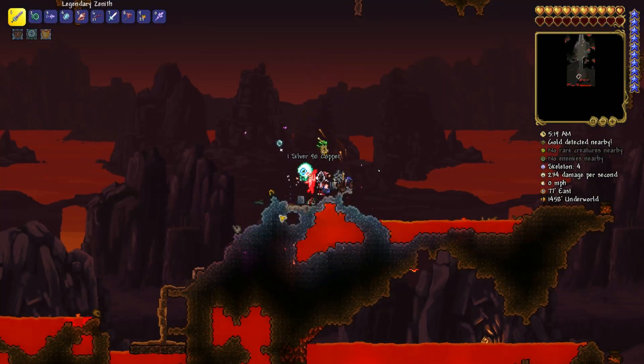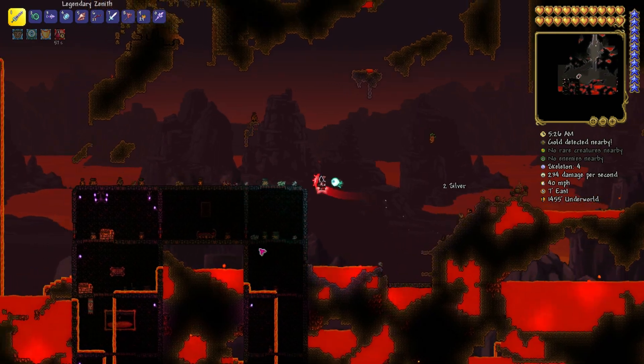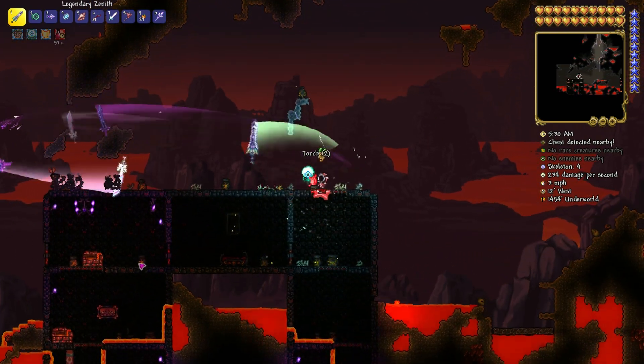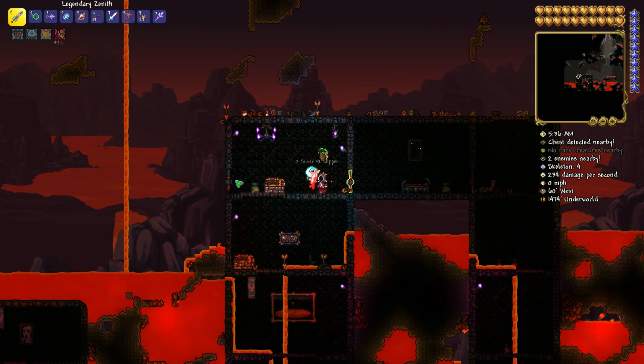It should look like this — let me go on the full screen. We're gonna enter this area because of these background walls, and down here you should see these castles, like this. They're actually pretty obvious to see; you cannot miss one of them. And the only thing you have to do is find the Hellforge here, as you can see.